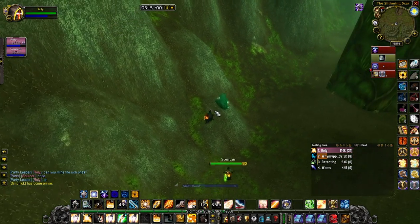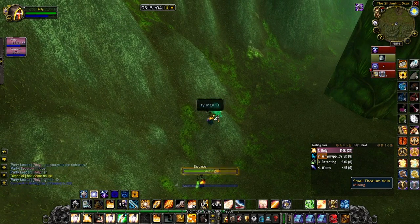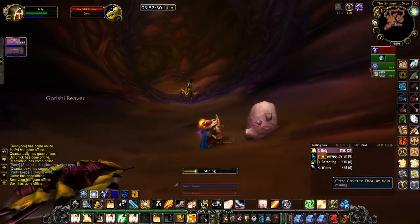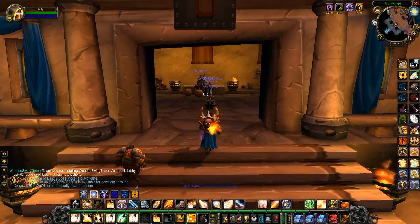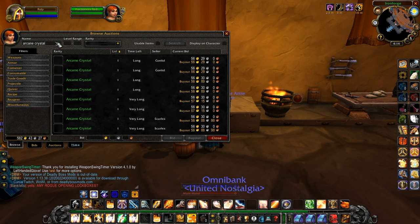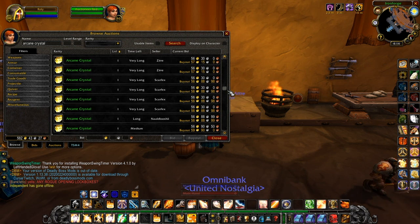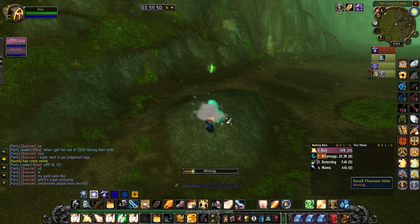I've managed to level my mining skill from 100 to about 275, which means I can now farm the rich thorium veins. You can get lucky with these as they have a chance to contain arcane crystals, which sell for a lot of gold. Currently on my server at the time of recording - the second week after Blackwing Lair released - they're about 50 gold or more per crystal.